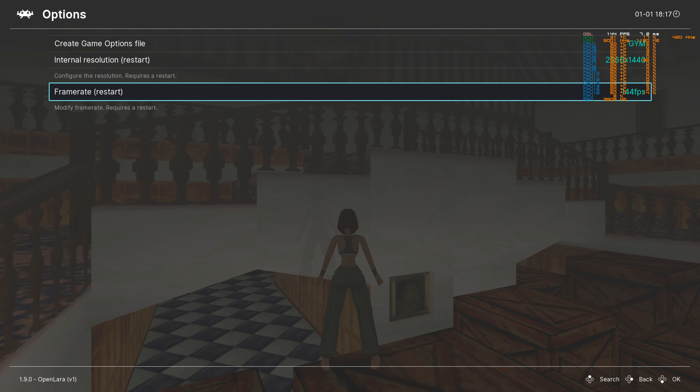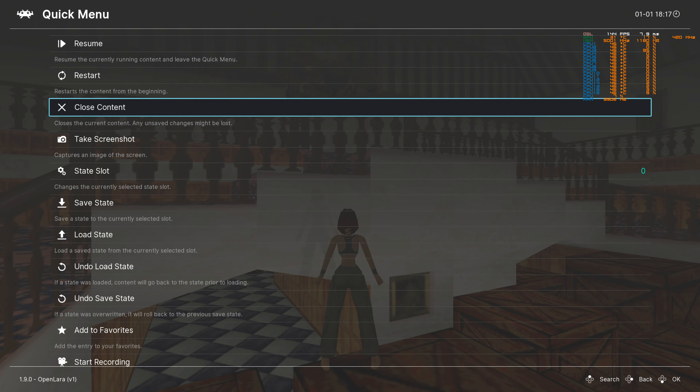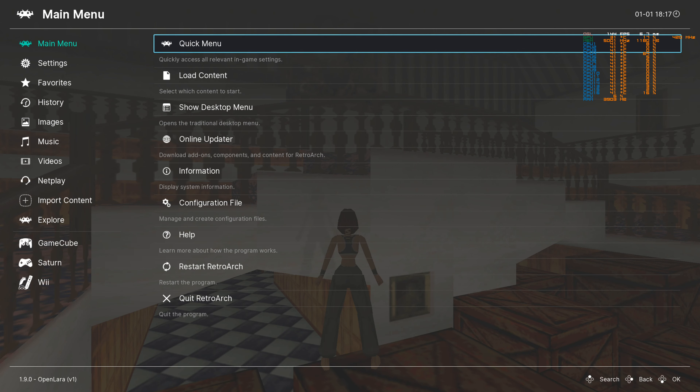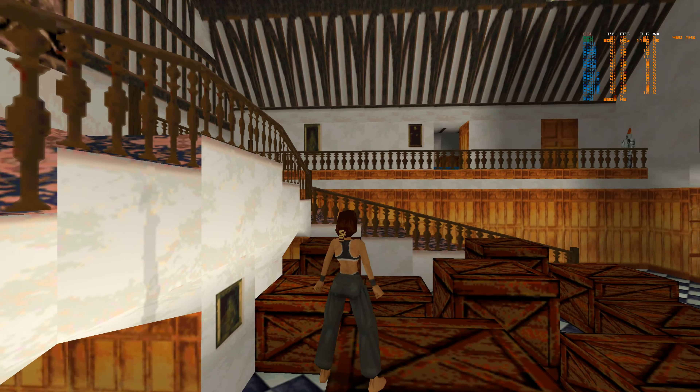As you can see here, resolution — we're going with 1440p and the frame rate is set at 144. The frame timing's a bit off but it's hard to really notice that. So you just press F1 to access it — it is OpenLARA in RetroArch, and you can access all the RetroArch options there.